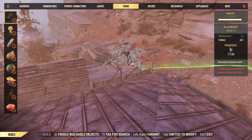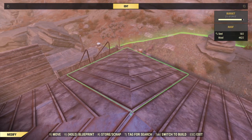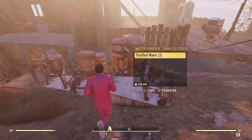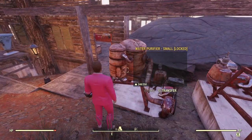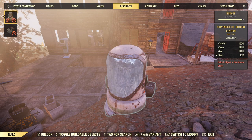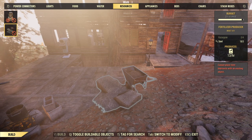Some different types of foods, some water — which reminds me I should probably go down there and help myself to my own water. We'll go ahead and take my purified waters out of here. That's six purified waters for us. And what do we got? Resources. What the heck is this thing? Scavenger Collectron Station. And a fertilizer producer.